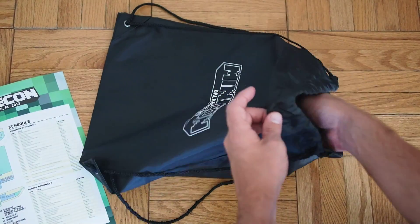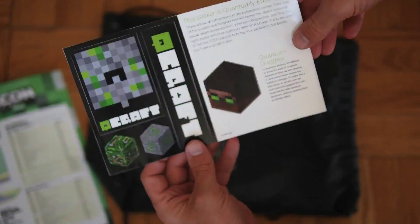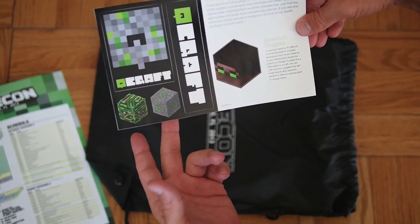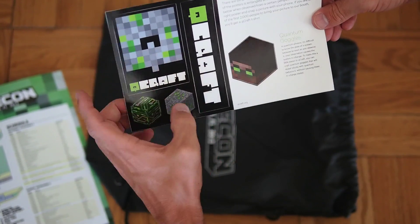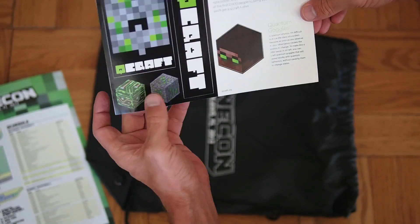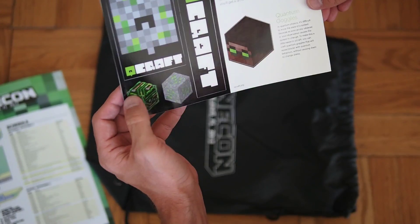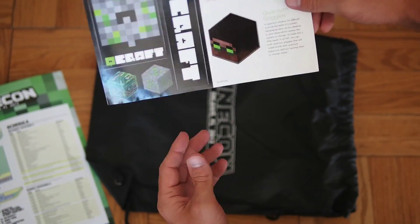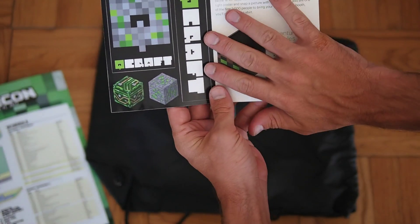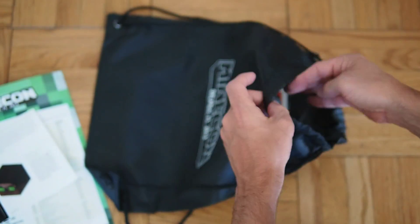Next up, we have QCraft. QCraft is a new mod for Minecraft created by Dan209 and Google, and it's in Hexit — you guys may have seen it. These are stickers here. This is like the Quantum Ore, and I'm not sure what this other block is. I haven't really played it or found any in Hexit. You could have gotten a special shirt, but I didn't get one. Anyway, those stickers are included as well.